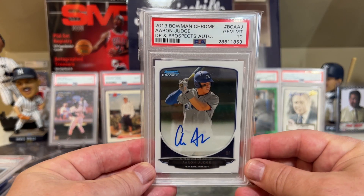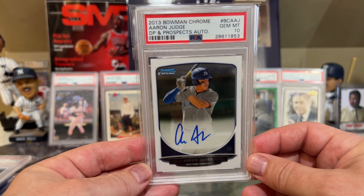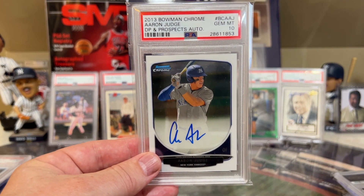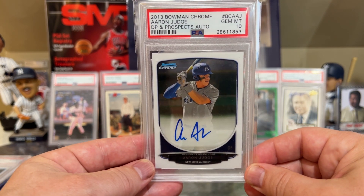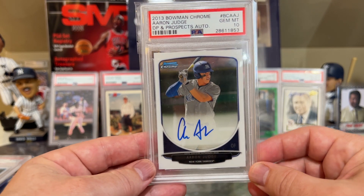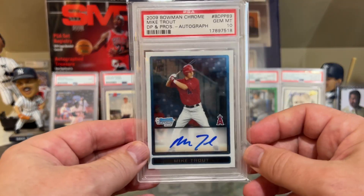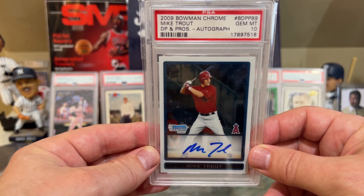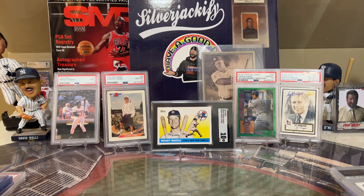Aaron Judge — 12 home runs, 28 runs scored, 27 RBIs. I do not know how Giancarlo Stanton is not in the top 30 players with wins above replacement, but for some reason he isn't, and Aaron Judge is. Next up — Mike Trout. The best card that I own is the 2009 Bowman Chrome auto in a PSA 10. Mike Trout — what is he — he's got a 2.4 WAR.